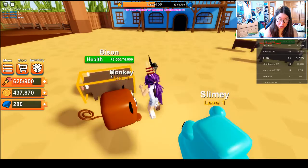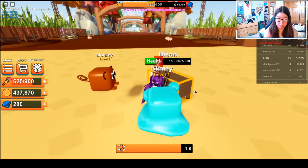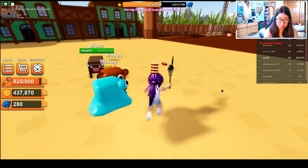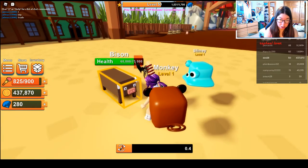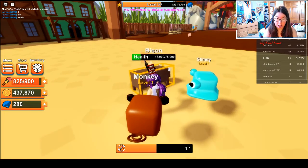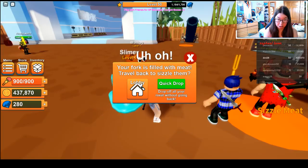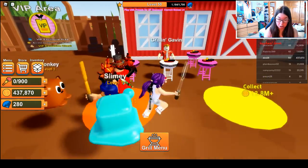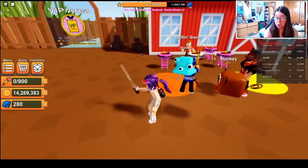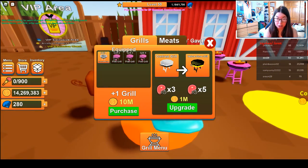Just keep on hitting and keep on cooking, and that's how you get money. I don't have to click at all - it's auto click. Oh, and meat - I have to go to the lobby. You also got the grill. For far, I want 14.2 million. You can upgrade your grill if you want to.